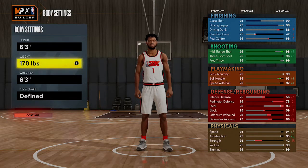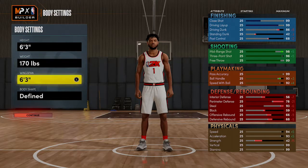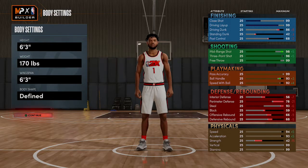Minimum weight for a guard — you want it to be fast already. And that's really all my mindset into the body settings area.